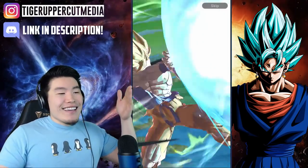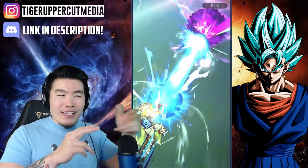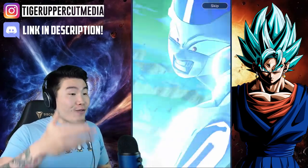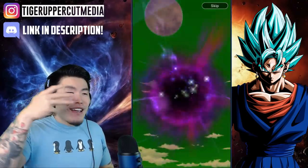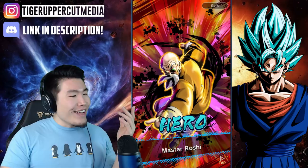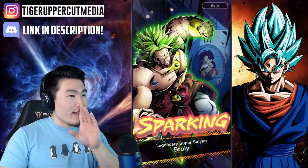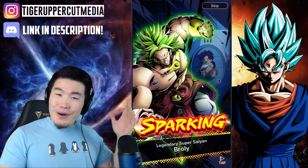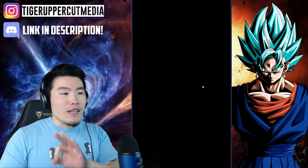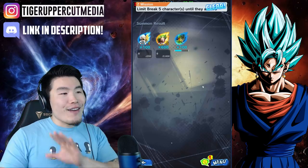We got a Super Saiyan animation and a couple pods — we're starting off with a sparking on our first multi with only 3 units, are you serious? That's a good start. It's Broly — I'll take a Broly. That's my third dupe, so that is a 5-star Broly now.